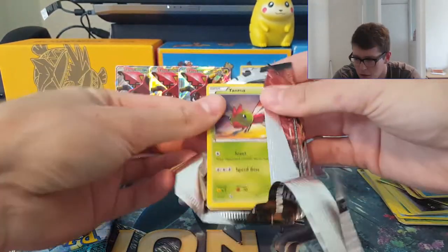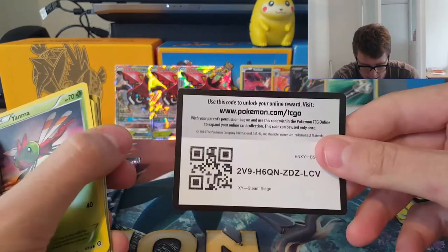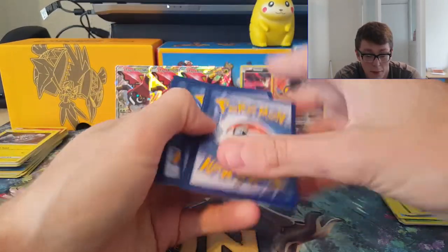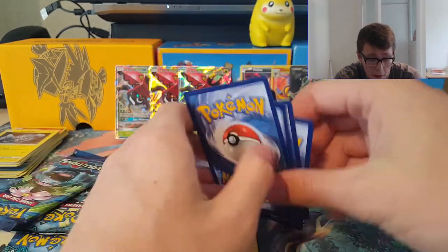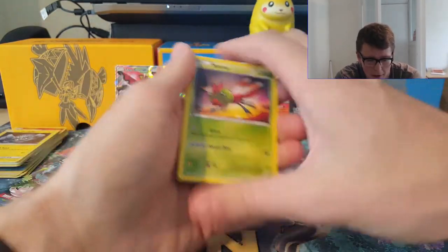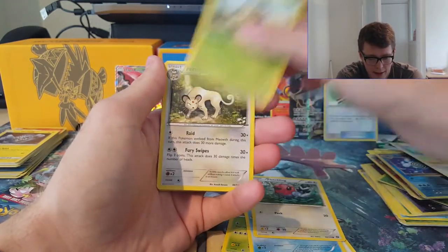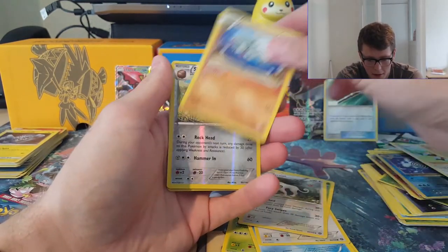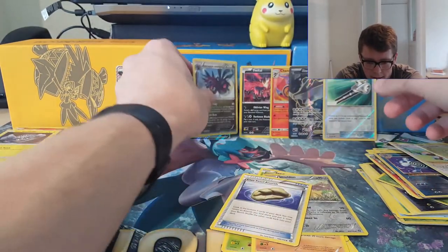Let's see if this last Tapu Bulu tin is any good. Once we're going through these packs I'll tell you a bit more about Tapu Bulu itself. Tapu Bulu is absolutely awesome because, as well as having no weaknesses, it just has three solid attacks that you will use at some point when you play it. There are currently two good decks that go well with Tapu Bulu.